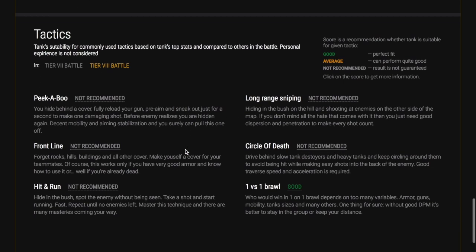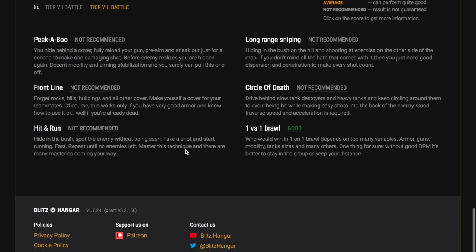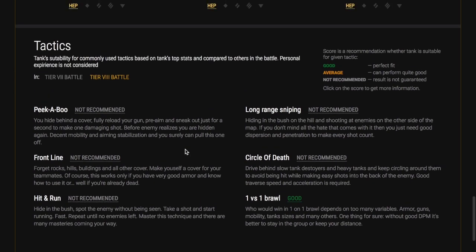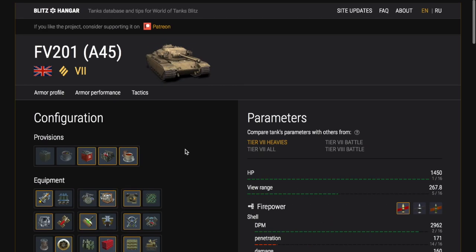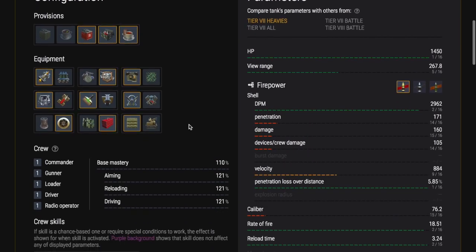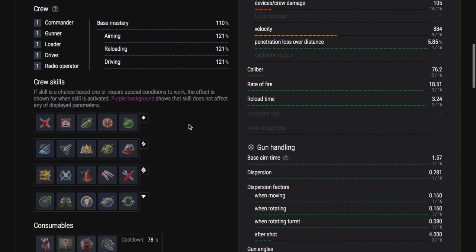So if you do have 35 euros — 30, 32 quid, whatever it is — if you want to buy something in the game it's worth getting. Now it says it's not good for peek-a-boo or front line, but I would disagree. Having played it a couple of times I think it can really go front line, especially if you can get hull down — you're just gonna pummel the enemy and really intimidate them.